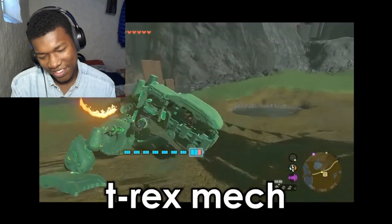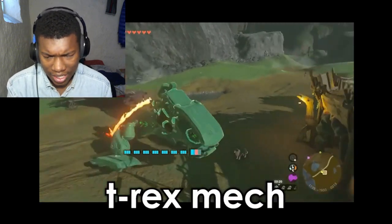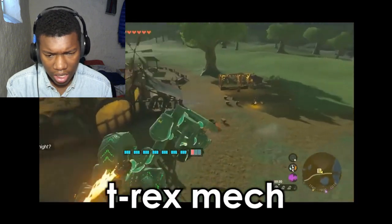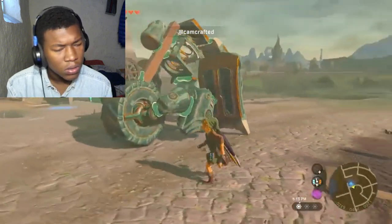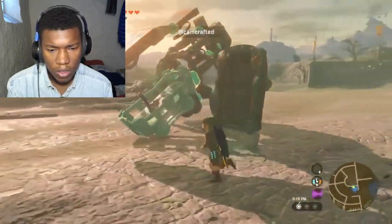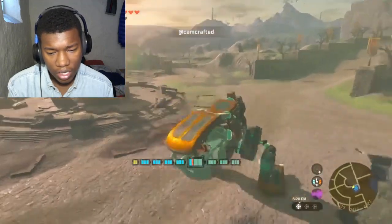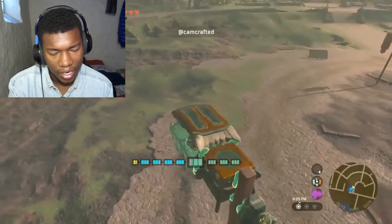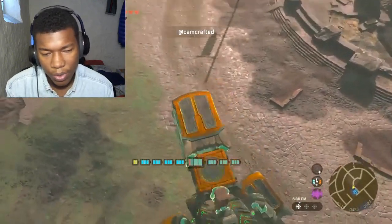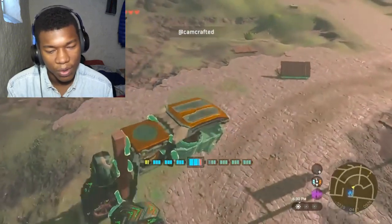Yesterday we showed you Puzzlehead's T-Rex mech that had some difficulty. Camcrafted has borrowed the concept and made some modifications of his own using some teeny tiny T-Rex arms. That actually doesn't look bad. People are really, really creative with the Zelda builds, bro. I've seen some of the most amazing builds.